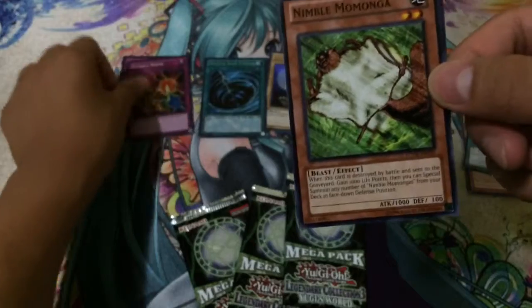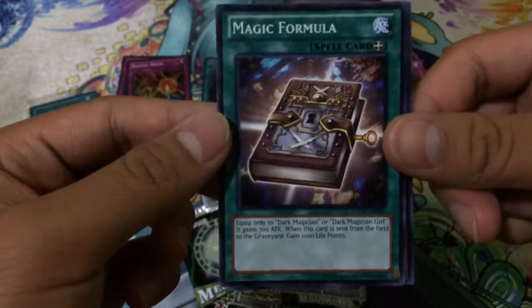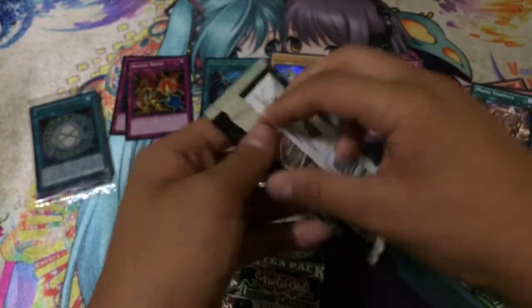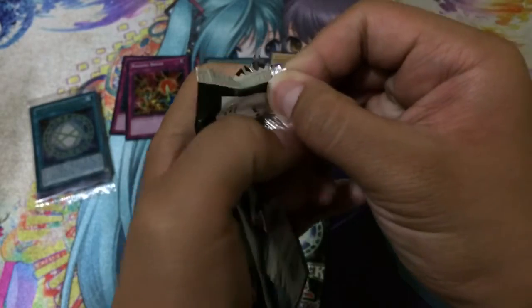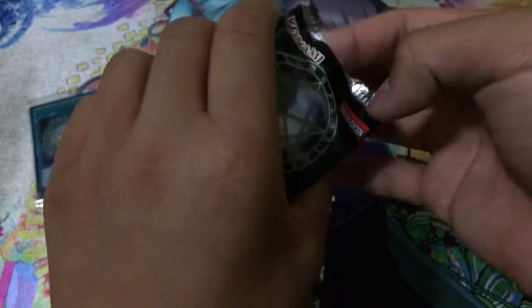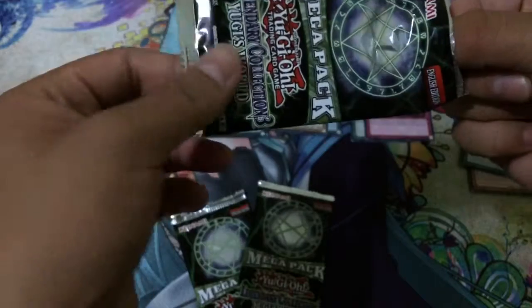Super rare Raigeki Break - still being played in quite a few decks, especially if you want to discard any cards. Nimble Manga and Magic Formula - I don't know why but the secret rare for this card is going for quite a bit, so if you guys know why please leave it in the comments. Really it doesn't do much except power up your Dark Magician and Dark Magician Girl, and unless that deck is topping I don't think it's doing much right now.